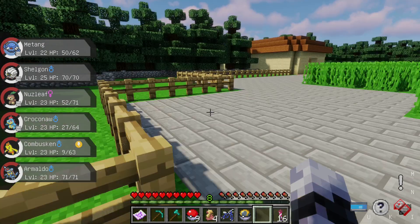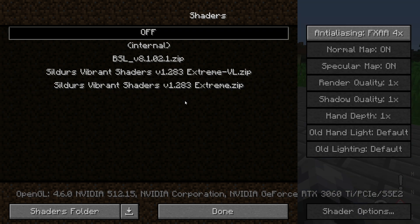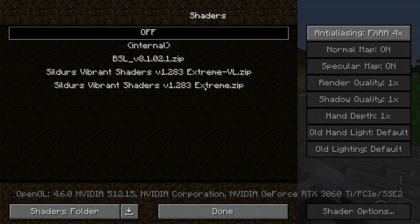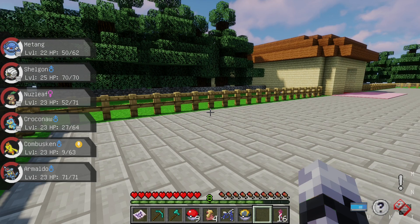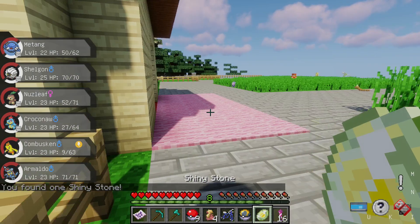Need to sort out this frame rate — I'll turn off the shaders for a minute. That looks very different but the frame rate has gone up again. Let me stick it back on... it takes a while. Turning it off — it's definitely the shaders that are causing the problem, but they make everything look so nice.